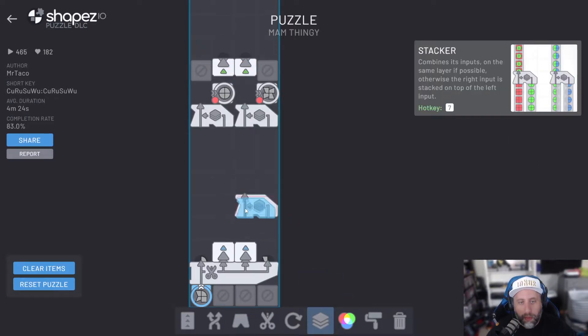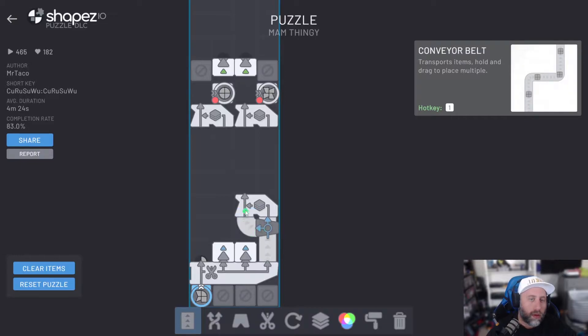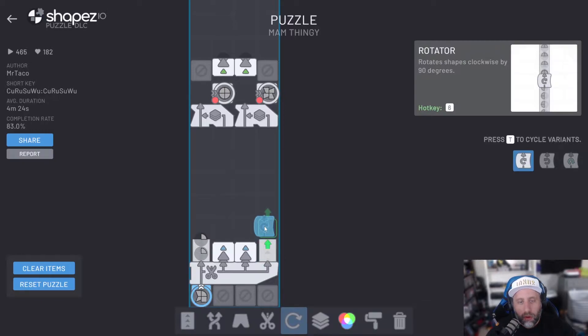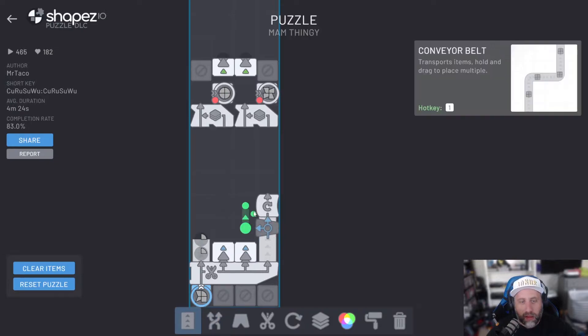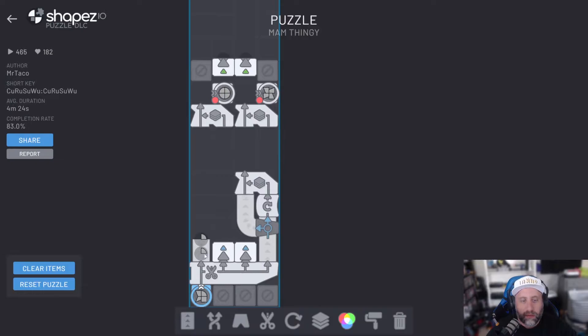Thumbs up. So now if I go like... oops. I've got to rotate before the merge. So in order for me to rotate, I need to do this. And what does that leave me? Clear items. That leaves me half of this.